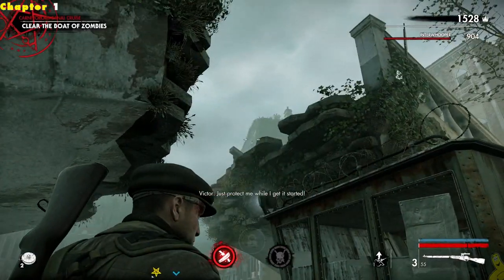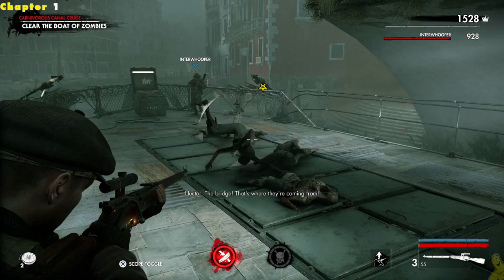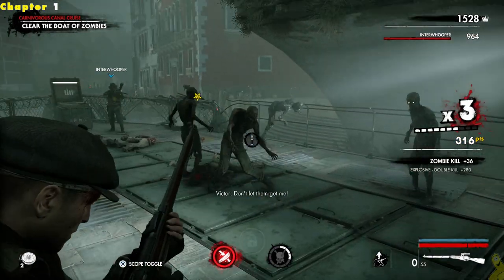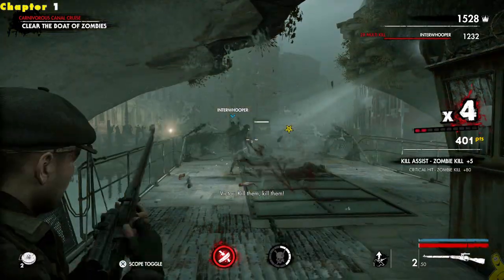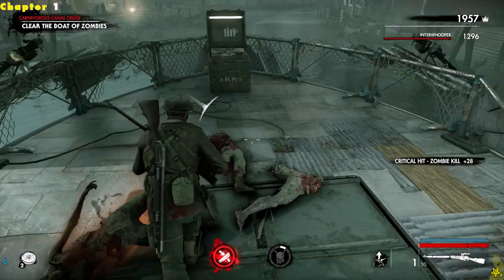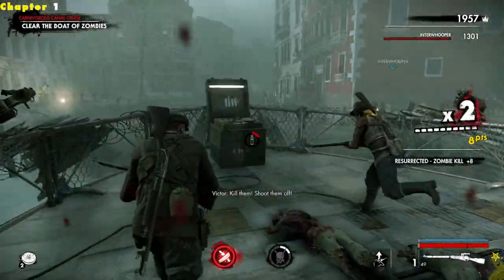We've hopped on the boat, and as we go down the canal, we find ourselves under a broken bridge where a bunch of zombies are gonna drop in and try to ruin our party. My aim needs to get good, but beyond that, we do a pretty alright job of fending off and allowing us to continue. And look at that — for the time being, I actually have more points than Tyler! He's probably got a multiplier wrapped up that's about to drop though.